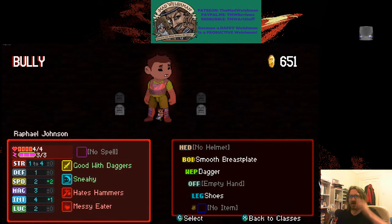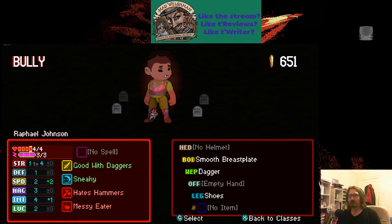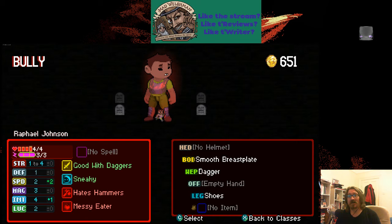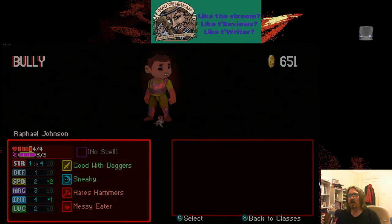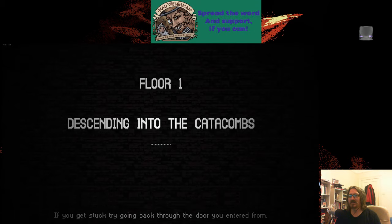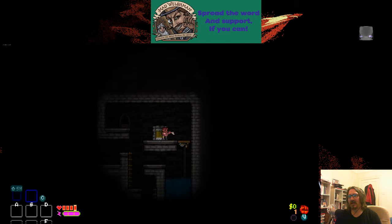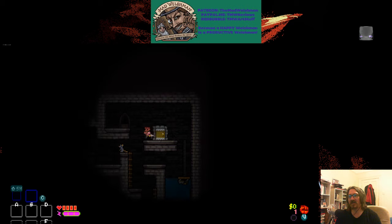We're gonna start with a bully. Bullies are basically the melee class — the fighters. Z to jump, X to attack, C to pick things up.